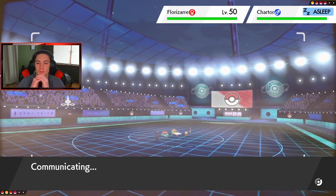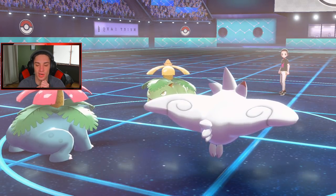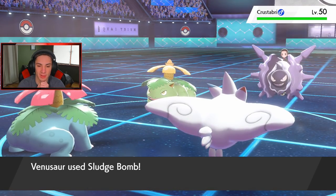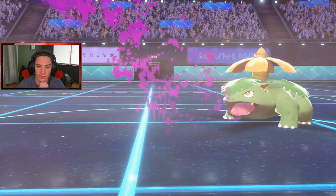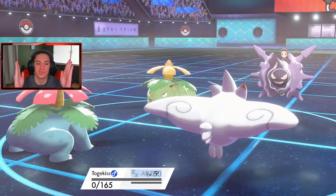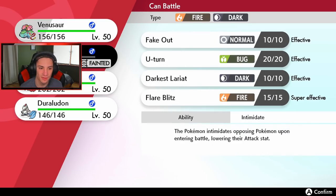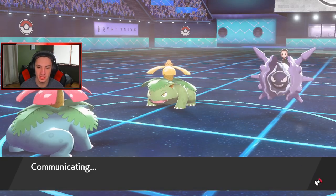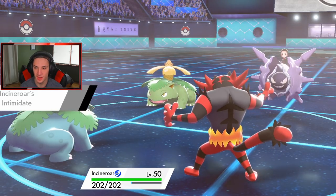He withdraws the Torkoal and goes into Cramorant with an Air Balloon. Sludge Bomb comes out — yeah, some damage there. We're going to see Sludge Bomb for Sludge Bomb. He throws an attack over on my Togekiss and gets a crit — are you serious? I thought for sure we were eating up a turn. I'll pop out Incineroar here. I think I Fake Out the Venusaur since I outspeed it — so Fake Out on you, then we can deal with Cramorant.